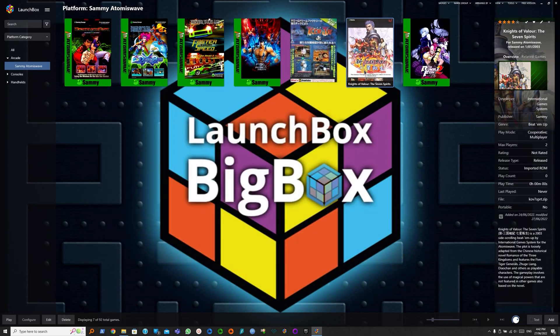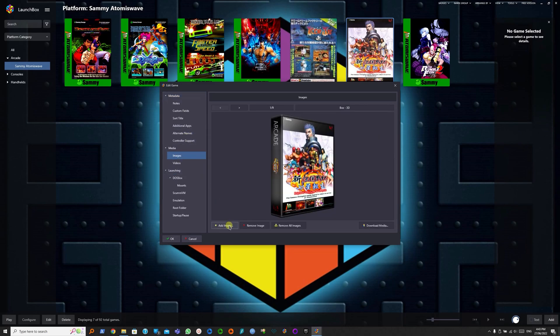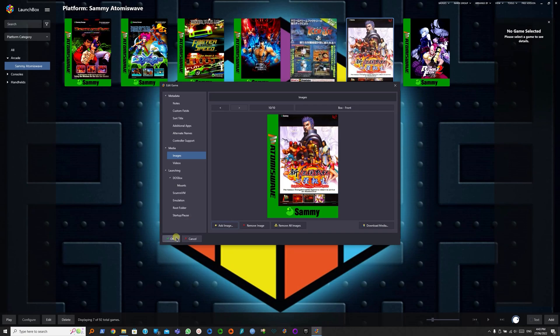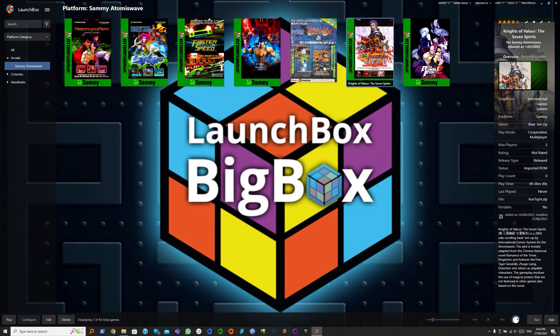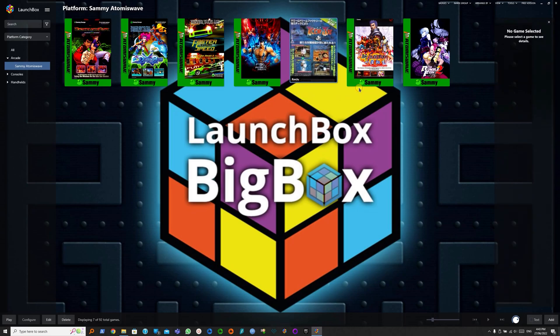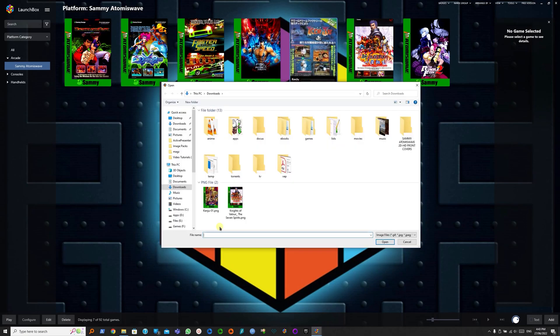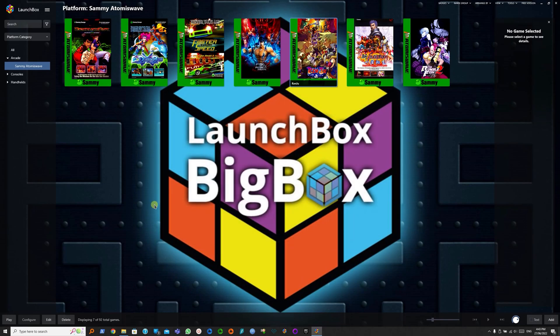To fix this, we need to go to the game, Edit Metadata, Images, and we can add the custom image. Now it's set to Box Front — click OK, and our media has changed. We can do the same to Kanju. We have another image set as Box Front, so we want to replace this. Remove this image, add the new one, and OK. Now they're all the same.